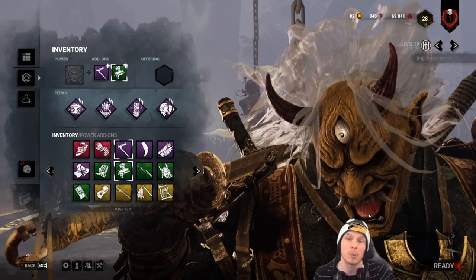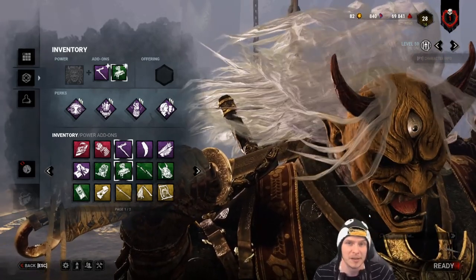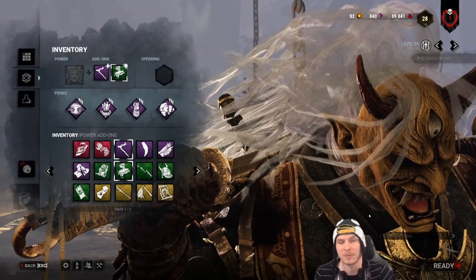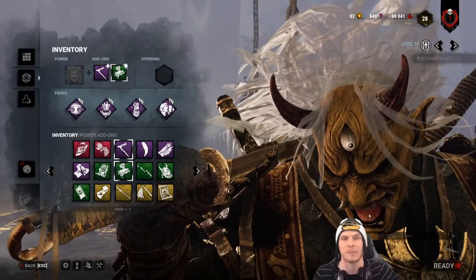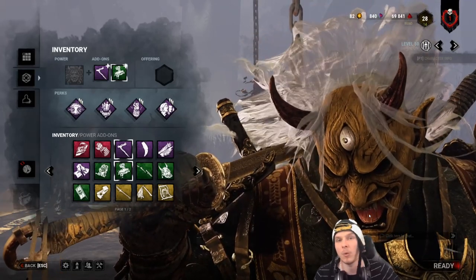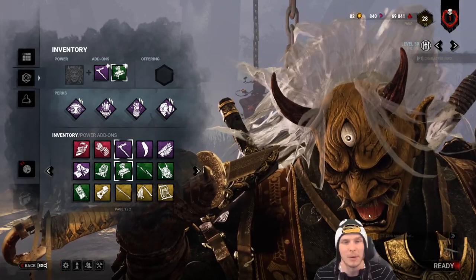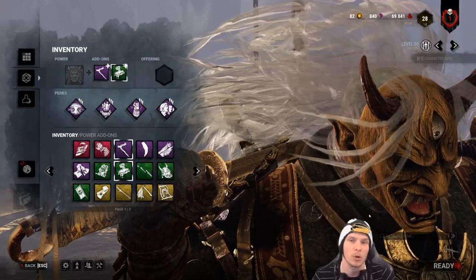You'll notice a lot of people run Infectious Fright on their Oni. His ability lasts 45 seconds. Picking up a survivor from dying state or grabbing a survivor out of a locker will cancel his ability. However, being pallet stunned does not turn off his ability — unlike Plague while her Vile Purge is active. So you can pallet stun an Oni and he won't lose his power.